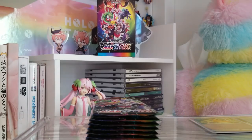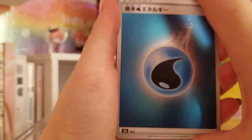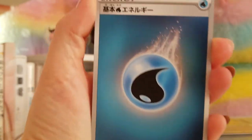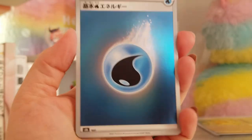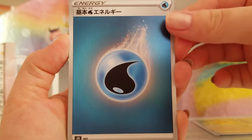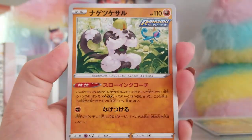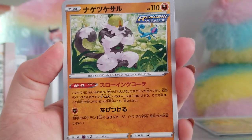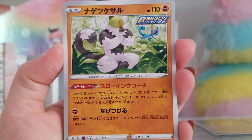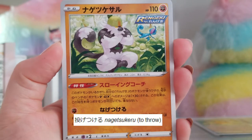That looks nice. I want some metal energies — it'd be kind of cool to put them in my deck. If I were ever to play physical decks it'd be very casual, so I could use Japanese cards. That'd be kind of fun. Nagesugesaru — I don't know what 'nagesuge' is, but 'saru' is monkey.